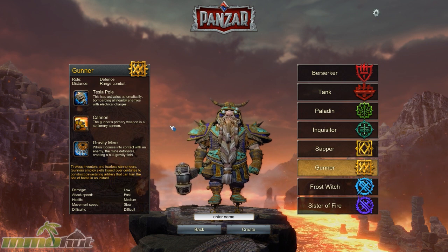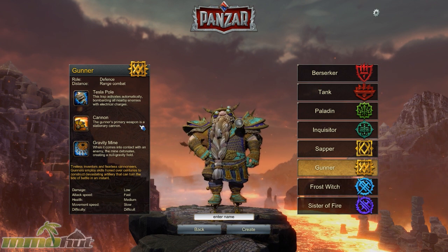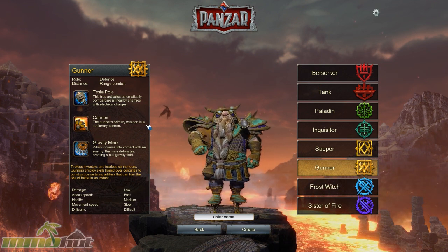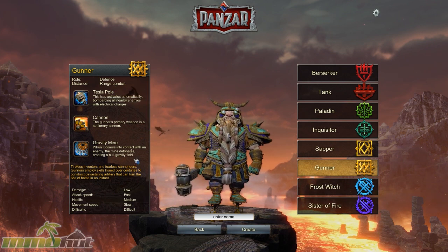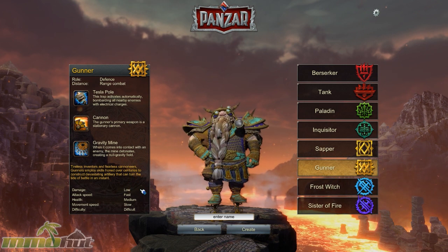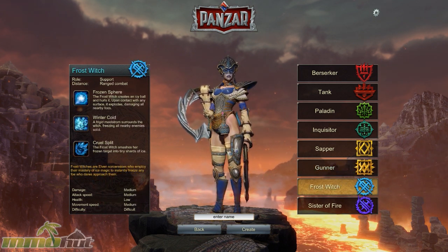The Gunner class looks absolutely badass in game because his primary weapon is a huge stationary cannon, like a big turret. You always see him construct it way off in the distance since he's definitely a ranged attacker. He doesn't do a whole lot of damage, but he keeps the heat on the target — if you're trying to capture a point, there's always gunfire blasting into there.